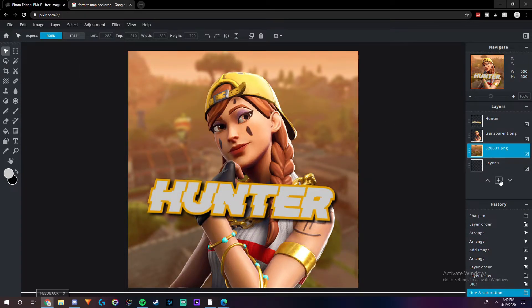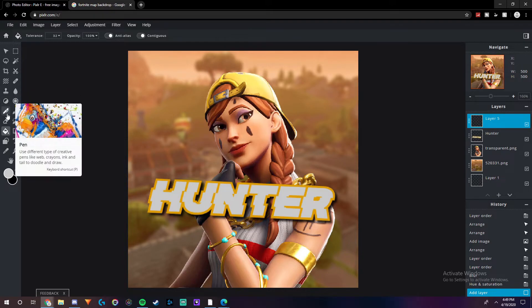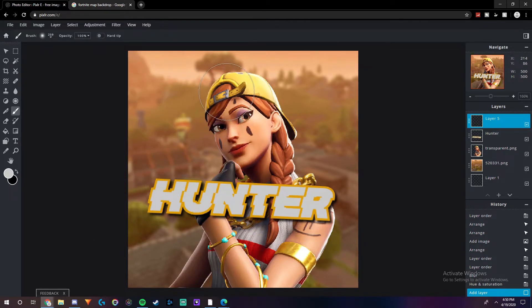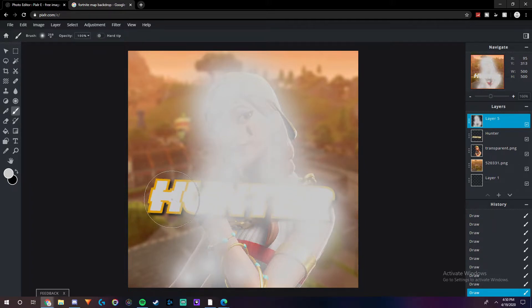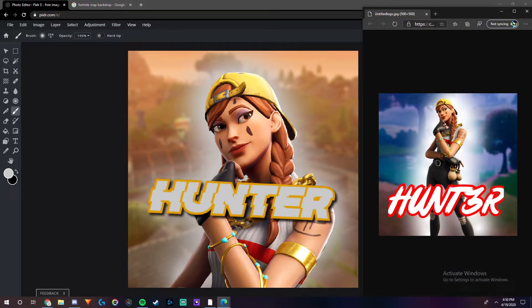The last thing I'm going to do is add in an outline behind the character as well as the text. So let's go to the draw tool and turn it up to around 250, and then softness up to around 70. Now I'll just outline the character and then outline the text. And there we go — this is Hunter's new profile picture that I just made for him. Here's a side-by-side comparison from the old profile picture to the new one. Let's move on to the next contestant.